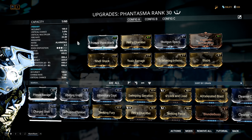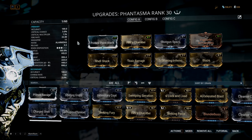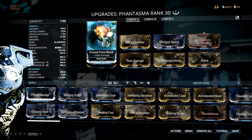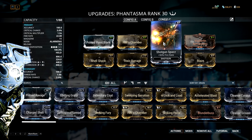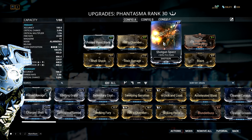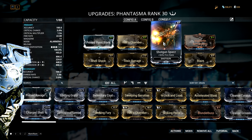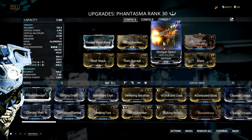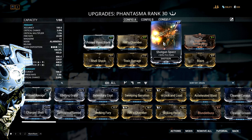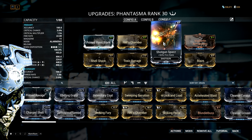The build I ended up with on the Phantasma is a pretty straightforward 1 forma status build where I've added a V. The mods I'm using are Prime Point Blank for damage, Hell's Chamber for multishot, and Shotgun Spazz for fire rate for the primary fire. This skyrockets your DPS, but you might not want to use this because it makes the weapon horrifically ammo inefficient, so you might want to go with more damage, some utility, a bigger magazine, or whatever you want — this slot is open and up to you.